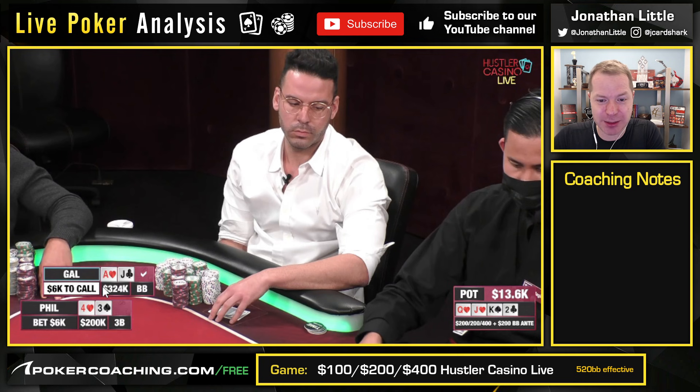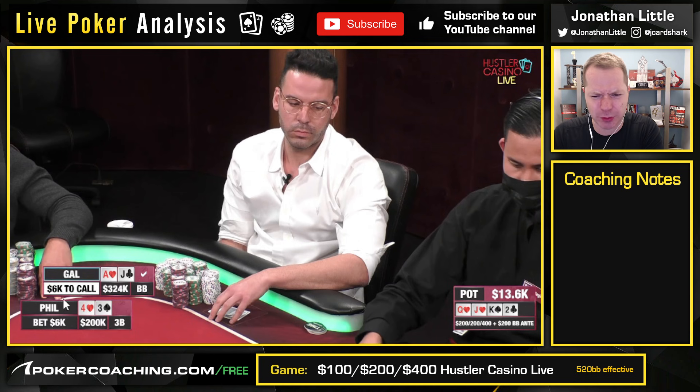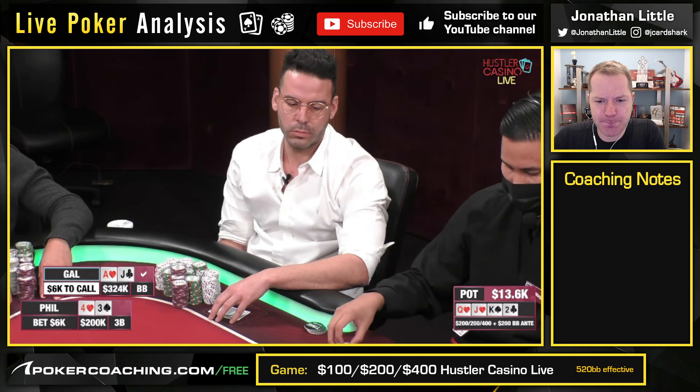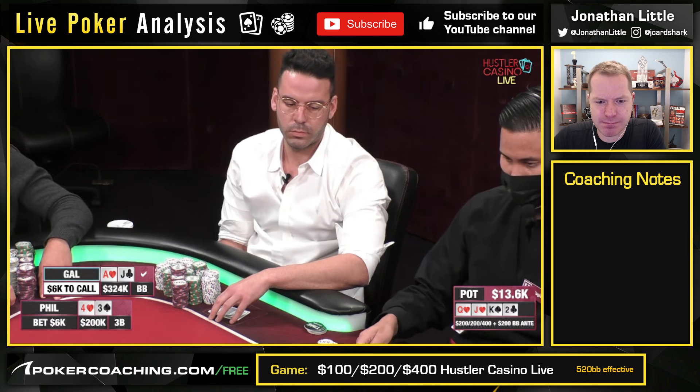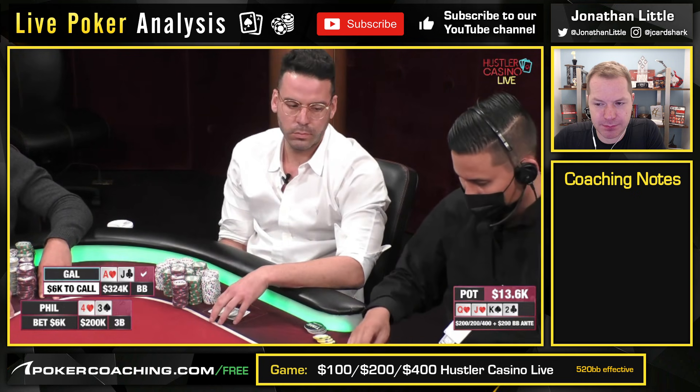He'd rather not have the Ace of Hearts here. He would rather Phil Ivey have a lot of Ace-X of hearts in his range. When you have the Ace of Hearts, it's not a particularly great bluff-catching card. But the fact that it blocks Ace-King and aces, and he blocks the jacks — this is a hand you're just never ever folding here. You'd rather have a hand like Ace of Spades-Jack, because then you don't block the Ace-high flush draws, which are a lot of Ivey's obvious bluffs. Remember, Gal's hand is very under-repped here — he limped into the middle blind. Ivey raised and he's going to check-call twice now.